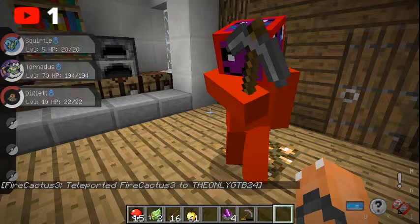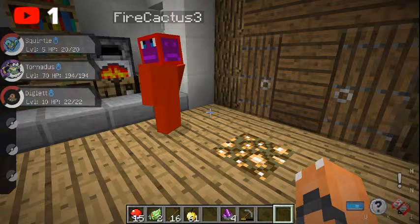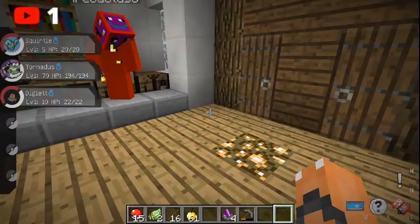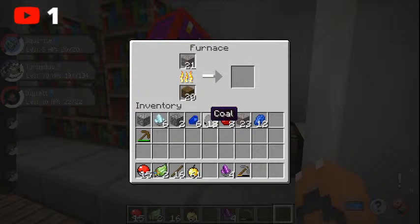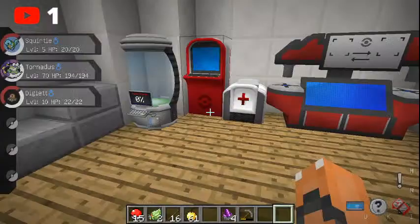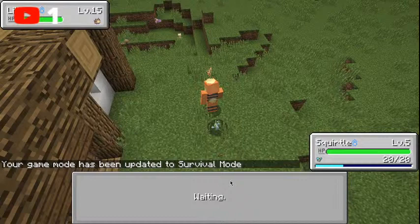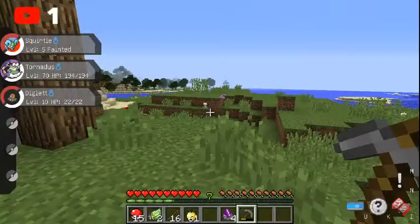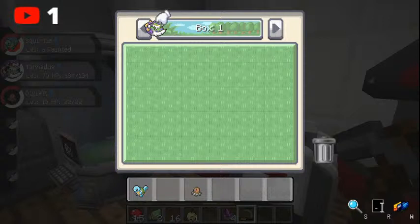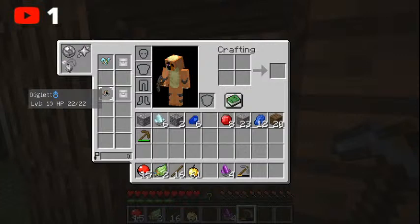Don't go in caves then — I'll mine and stuff for you. Don't take the iron in the furnace, don't use wood. I'm dead. I feel it's sort of cheap, so until I actually catch my first actual legendary, I'm not gonna have Tornadus. Is that okay, Hudson?